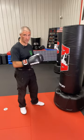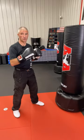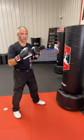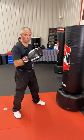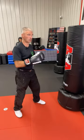Warrior combination number 1: Jab. 2: Jab, cross. 3: Cross, hook, cross. 4: It's 1 and 3 combined — jab, cross, hook, cross.